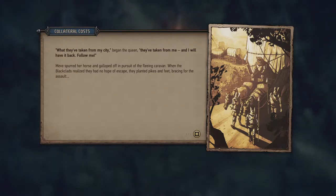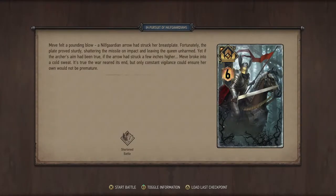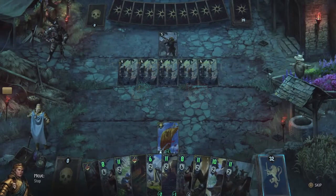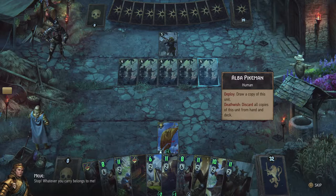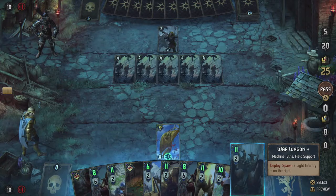Follow me — Meve spurred her horse and galloped off in pursuit of the fleeing caravan. When the black clads realized they had no hope of escape, they planted pikes and feet, bracing for the assault. Collateral Costs — we have a shortened battle. During the pursuit, Meve felt a pounding blow when a Nilf guardian arrow struck her breastplate. Fortunately the plate proved sturdy, shattering the missile on impact and leaving the queen unharmed. Yet if the arrow had struck a few inches higher... Meve broke into a cold sweat. The war neared its end, but only constant vigilance could ensure her own end would not be premature.